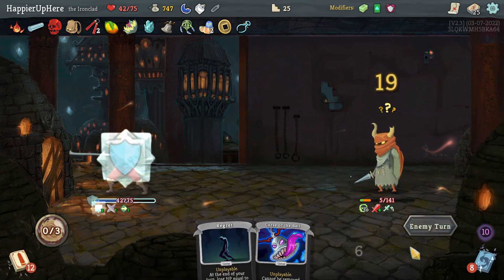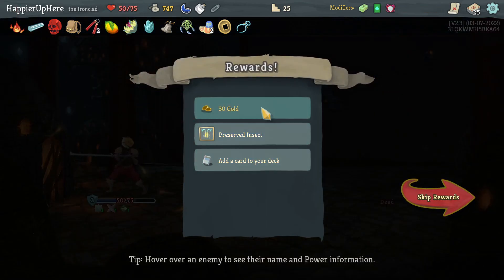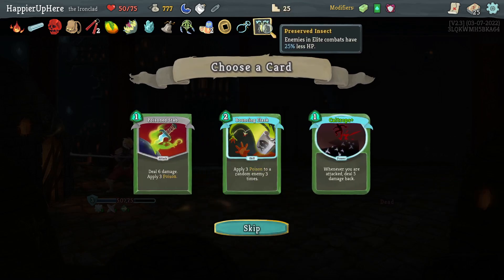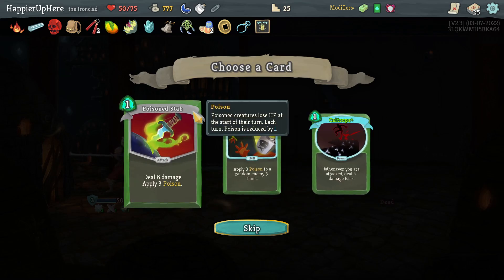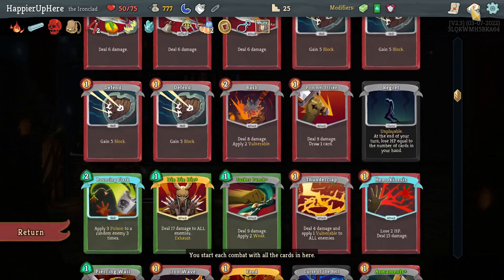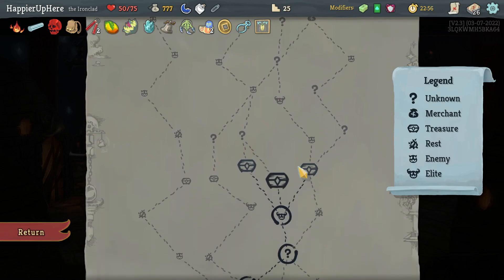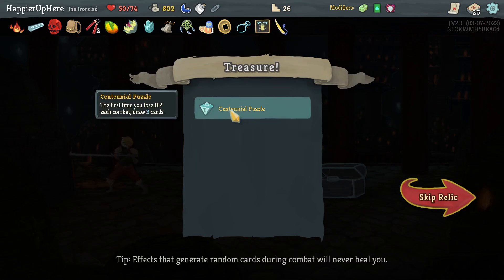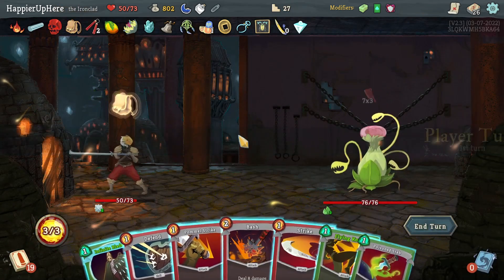At least I can kill here. Got Preserved Insect — enemies in elite combats have 25% less HP, that's really useful, would have helped me in all the elite fights so far. Between Cultist's Bouncing Flask, Poison Stab, and Caltrops — Caltrops would be better if I had a very defensive deck, which I don't, so let's take Poison Stab. Going this way for the next elite. Letter Opener — every time I play three skills in a single turn deal 5 damage to all enemies. Centennial Puzzle — first time you lose HP in combat, draw three cards. Very useful especially with Hemokinesis.